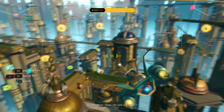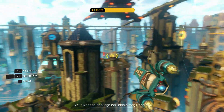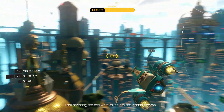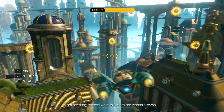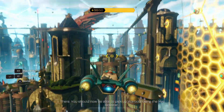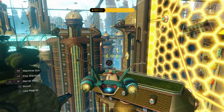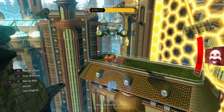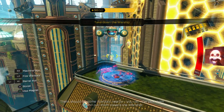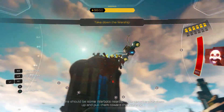Awesome! How do we do that? Your weapon package includes a mag booster. I am rewriting the software to isolate the Warbot's armor. There. You should now be able to pick up Warbots using the mag booster. Okay, let's try this out. Mag booster active! There should be some Warbots nearby. You can now pick them up and pull them toward the warship.